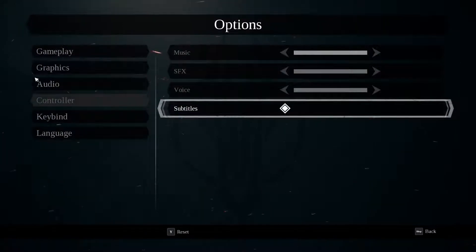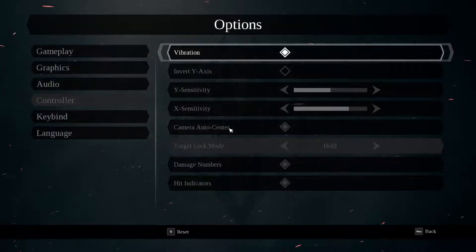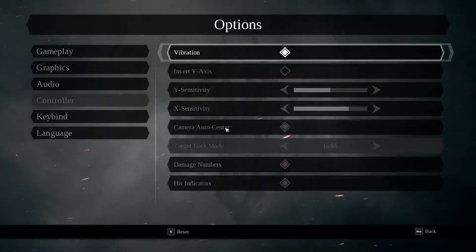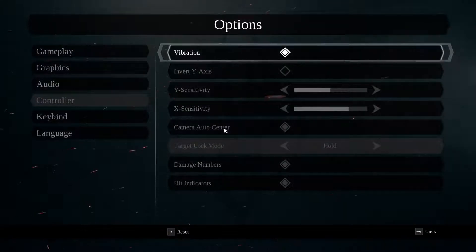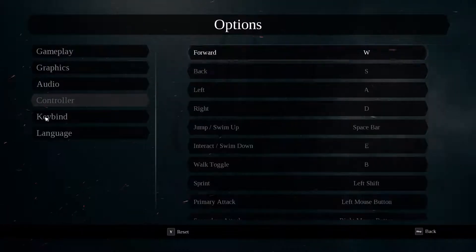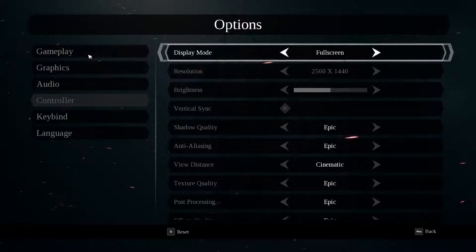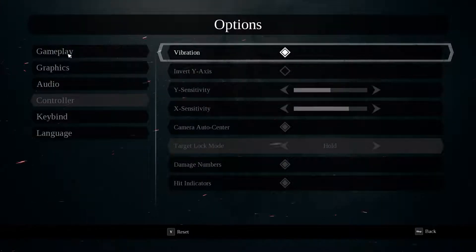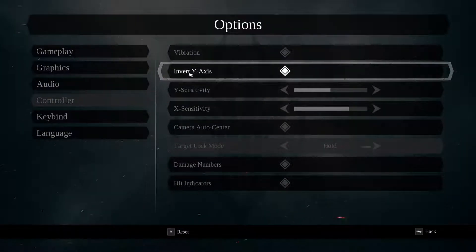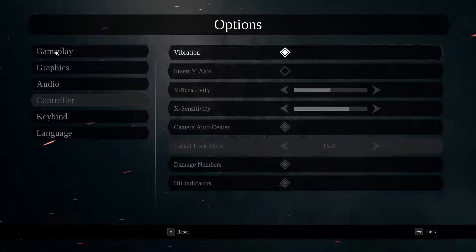There is one issue though. Why I am in the options menu is because when I started the game after an update, there was this choice between classical Darksiders option and default. And since this game has stupid controls, especially with mouse — if you click on something, it automatically applies it. So the same was with those settings and I have no idea what I enabled or disabled.